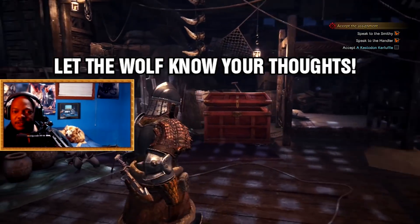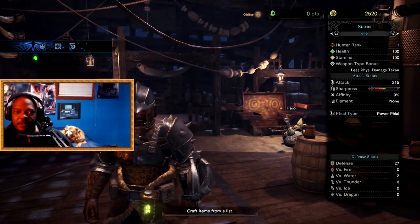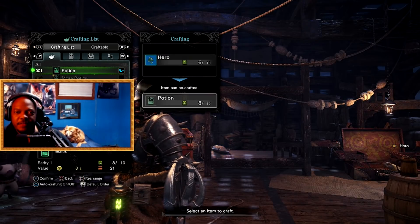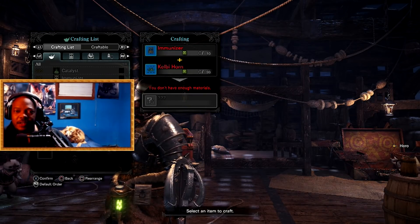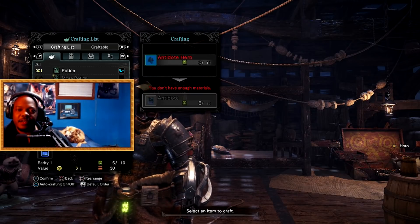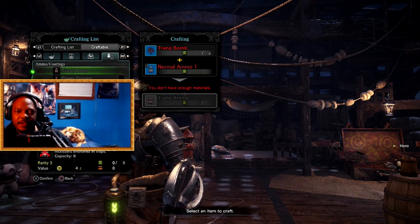There are a few different ways that you can craft — it's really easy guys. You can craft on the go. I'm on PS4, so you want to hit up your menu and go to the crafting list. You can craft on the go and you have your crafting list — this is everything you can craft right now. Items with question marks I cannot craft yet. As you play you're going to unlock different items. They have different categories: healing, support, traps, offense, and ammo and coatings.